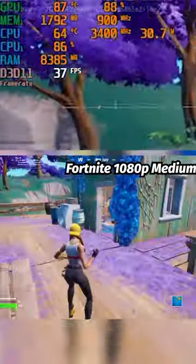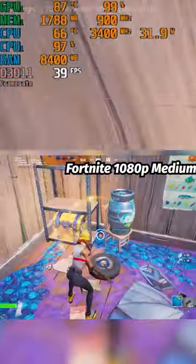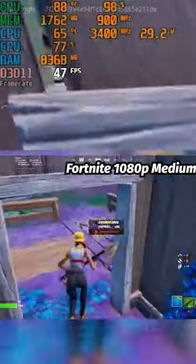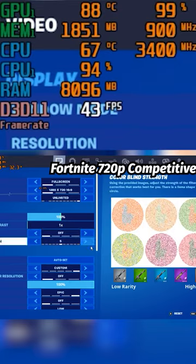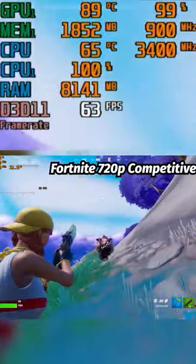Fortnite, a game which isn't particularly well optimized other than its infamous performance mode, at 1080p medium — which is recommended by the game — we're getting an average FPS of around 40 frames per second. However, when dropping the resolution to 720p, we get an experience that keeps closer to 60 frames per second, but will still occasionally dip below 50 every now and then.